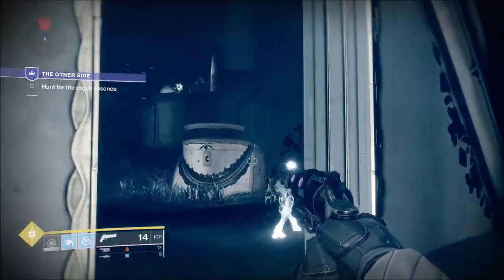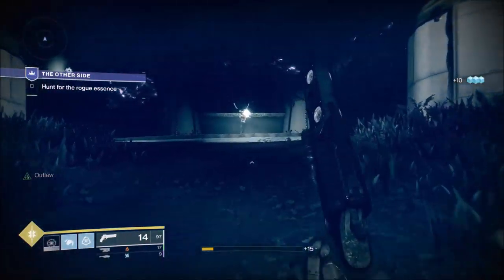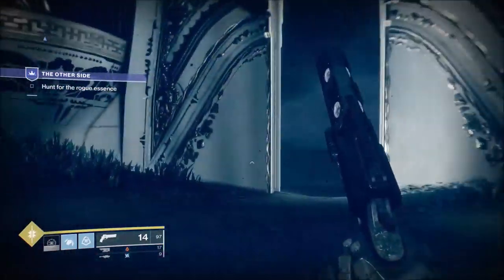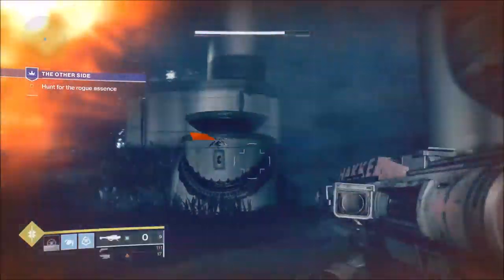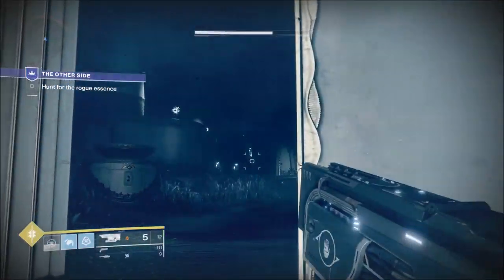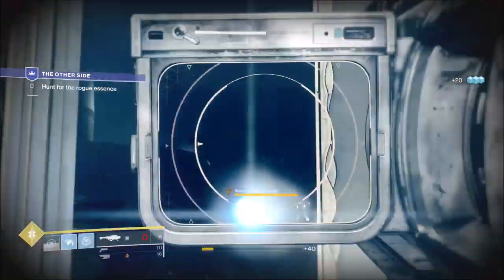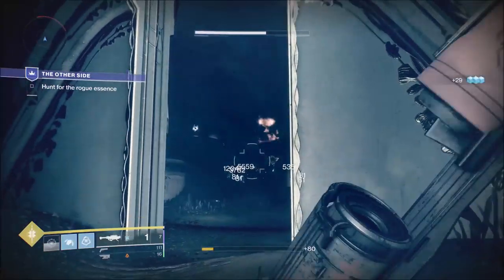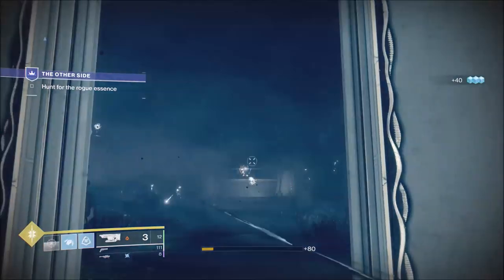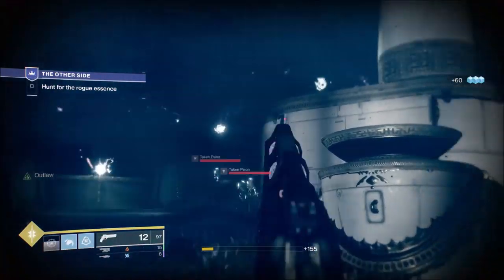In this first area you've got two kinds of adds worth looking out for. One's a Shrieker, which will appear very soon as soon as we get to the centre bit up top. You can go back out the door for relative safety — that will put the Shrieker back into its dormant state. And there's that big Knight. We're going to put a Rocket on him, then one or two Jotuns and he's done. But you've got these Taken Scions — they can be a bit of a nightmare.